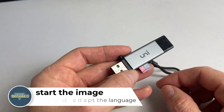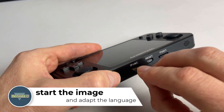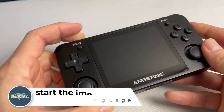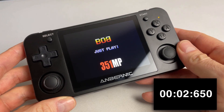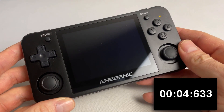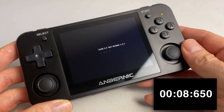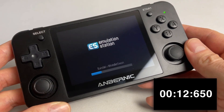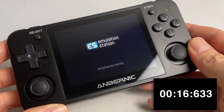Now that we've successfully flashed the image to the microSD card, we can plug it into our RG351MP. Press the power button on the right-hand side for about 2 seconds to start the device. The first start may take a few seconds longer since it needs to create some initial files. But after all systems load in Emulation Station, we are ready to play in less than 18 seconds.